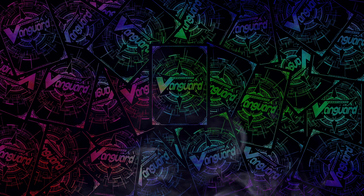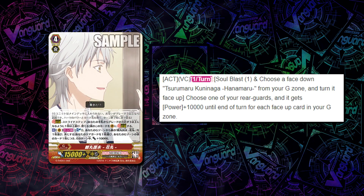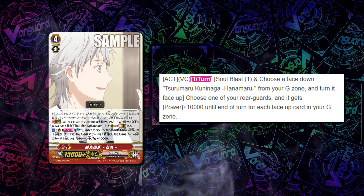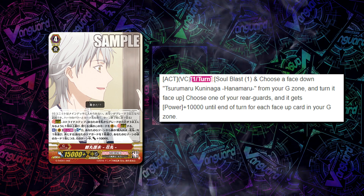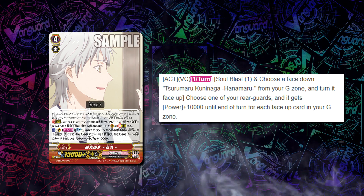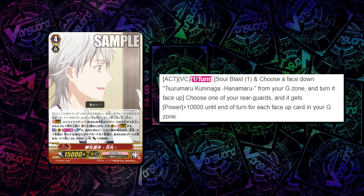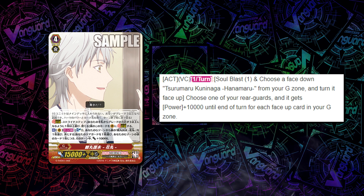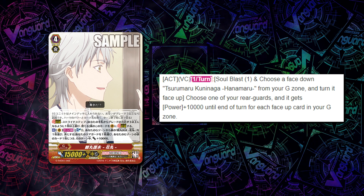The other stride run at a low count is Tsurumaru, and his once per turn Soul Blast 1 Persona Flip skill lets you give one of your rear guards plus 10k and the ability to attack for each face-up card in your G zone. That's where flipping G units comes in handy, because you can give one of your rear guards a massive power boost, and it's suddenly looking really scary. It's an overall very pressure stride when you can read that your opponent doesn't have any Perfect Guards left.